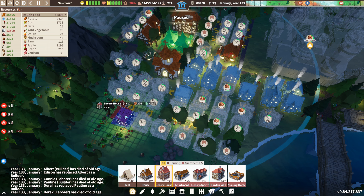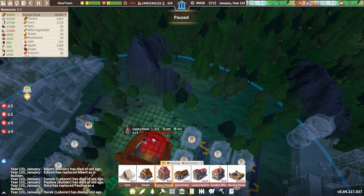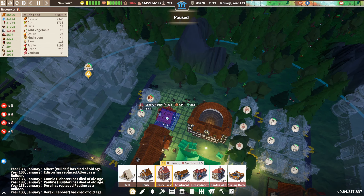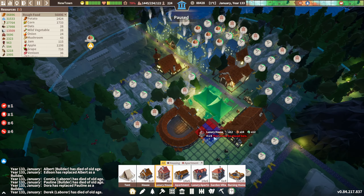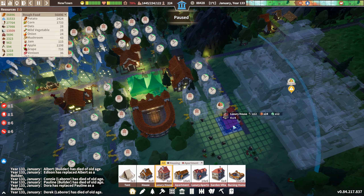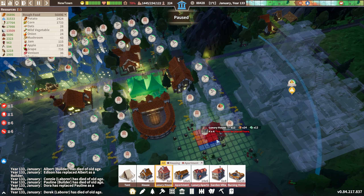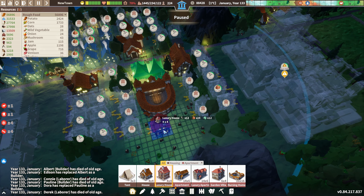On the last episode we completed all the tech trees, and we are just praying and hoping that some of the resources we're lacking come in — like the mulberry or the cattle, or cows for the milk. That's definitely what we're struggling on at the moment.